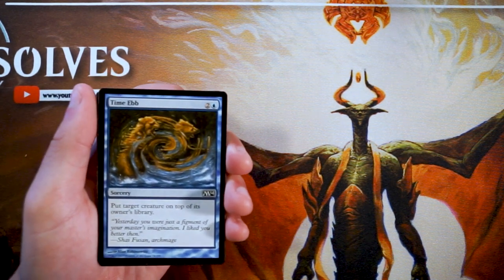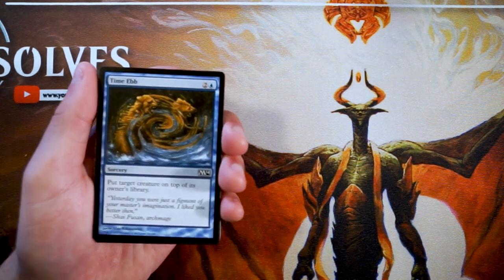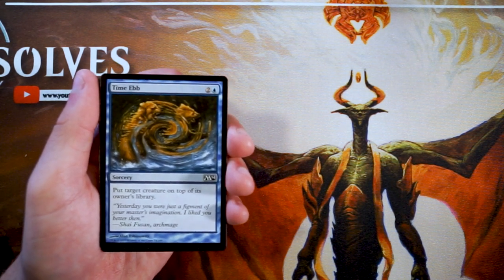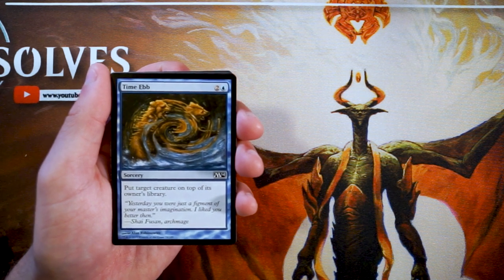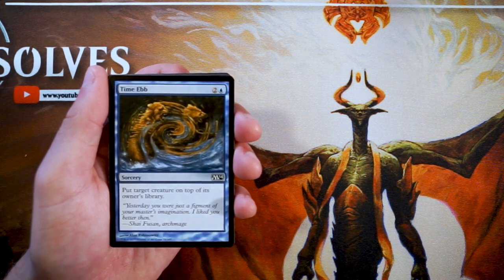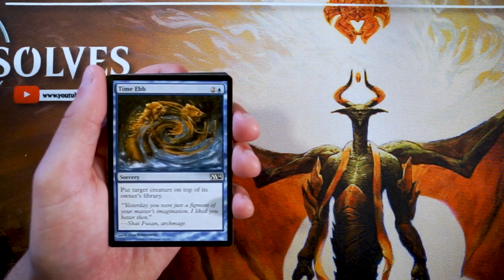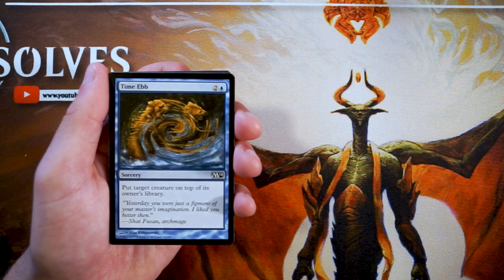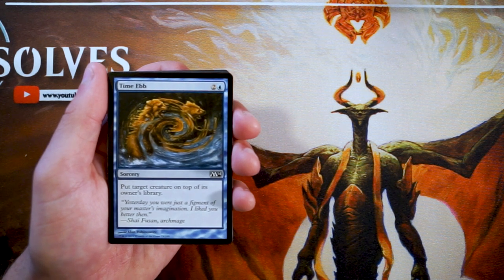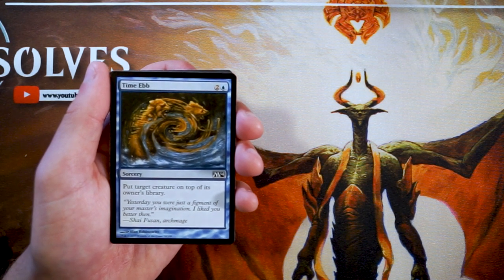Our first card is Time Ebb — two and a blue for a sorcery: put target creature on top of its owner's library. This is a perfectly fine tempo spell at three mana, reasonably costed. Sorcery speed is a downside, but you essentially put something on top of their deck that they're going to redraw and replay. The downside is it only hits creatures — it'd be nice if it hit permanents in general — but it's a fine tempo spell, just not really first-pickable.